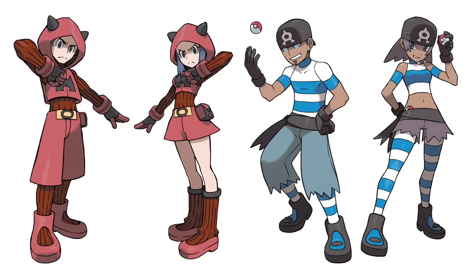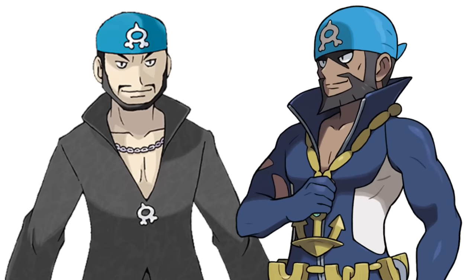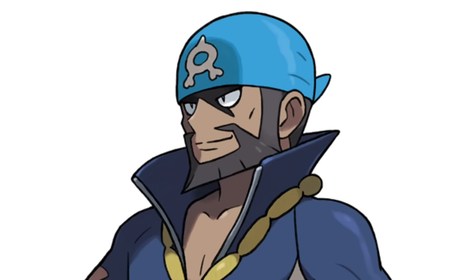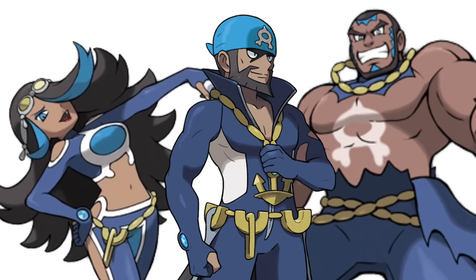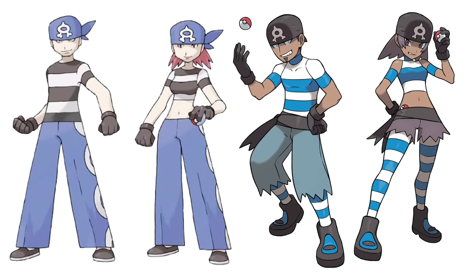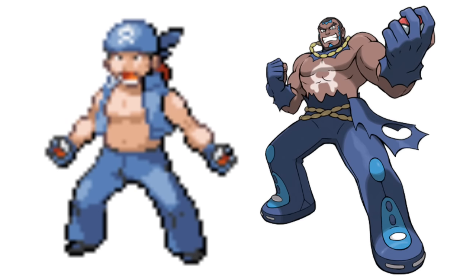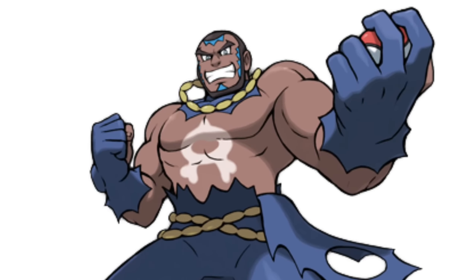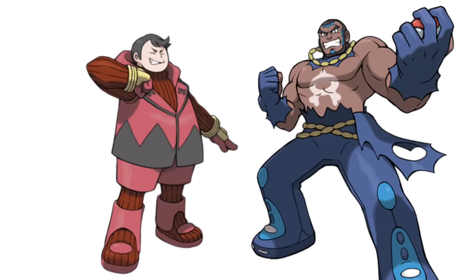Team Aqua is basically the opposite of Team Magma's organized and calculated look, because they're all literal pirates led by the drip master Archie. His base outfit resembles a wetsuit, showing he's a man of the sea. His collar is taller, giving him more of a pirate captain look. The chain has been upgraded to a cartoonish level, but in the best way possible. His beard is pointy, giving him a dangerous look. Archie, as well as the Aqua admins and grunts, have been given a darker skin tone, showing the differences between them — who are more active — and Team Magma, who despite wanting to awaken Groudon, look like they haven't gotten any sun in weeks. The grunts have more of a pirate look, going beyond just bandanas and actually wearing more tattered clothing. Matt's shirt is straight up ripped off and he uses a rope in place of a belt, making him look like the muscle of the group.